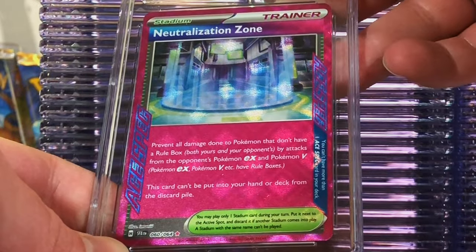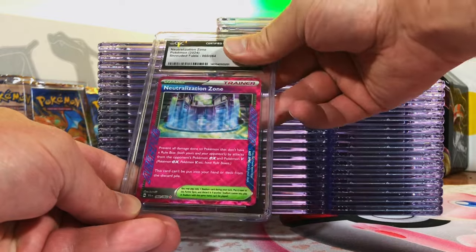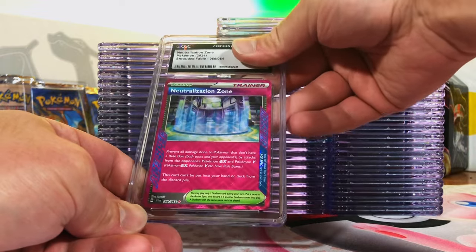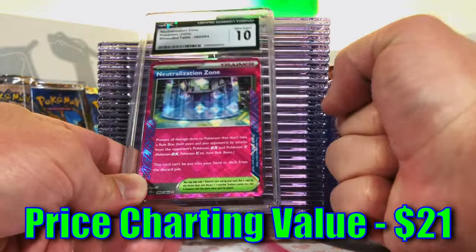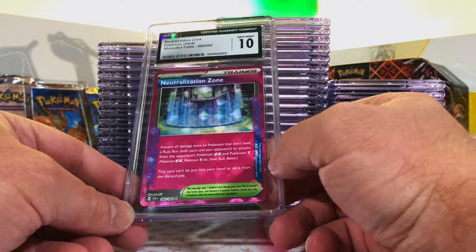Neutralization Zone A-Spec Rare from Shrouded Fable — another one of those beautiful A-Specs. This one's particularly beautiful, looks like a fountain or laser field in the middle — it's a cool card to me. I think we got a ten here. Gem Mint 10! Yes! Love this one — beautiful card in my opinion.